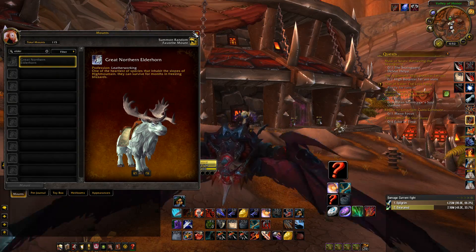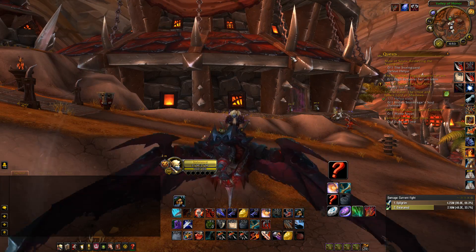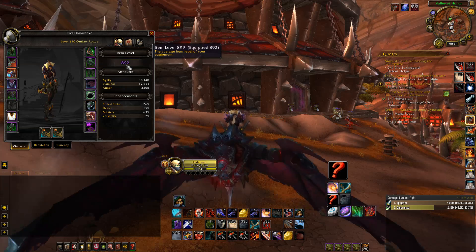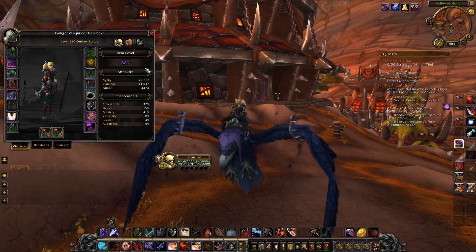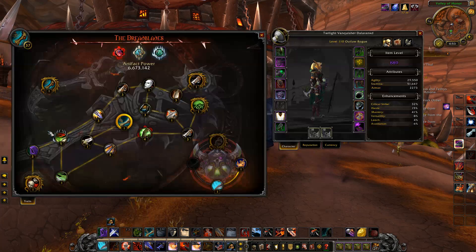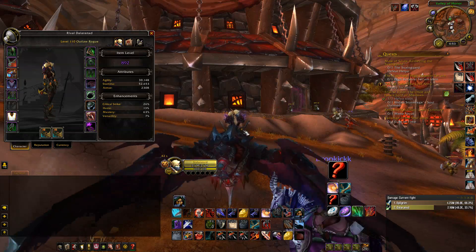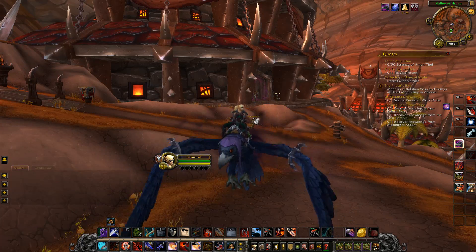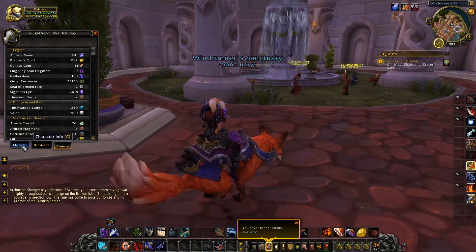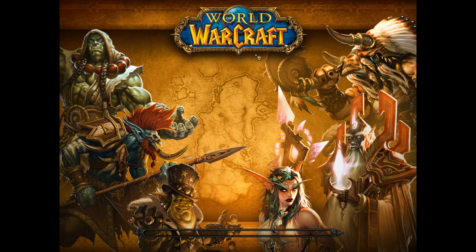Anyway, I am here on the live servers and on the PTR at the same time, so I can test rogue changes against one another. I'm going to test assassination, then outlaw, then subtlety in that order, with all the changes coming out. One of the things I do want to point out is my item levels here are different. I could take a live rogue server from here, just copy him over, but the problem is with this rogue I already have Bravado of the Uncrowned into my outlaw weapon. I might just need to redo my rogue altogether and copy him over just so I can see the differences. Alright, now we've got the item levels and everything, we've got a bunch of currency. Let's just get over to the train dummy and be able to test some of the different damage changes.